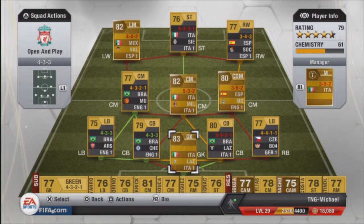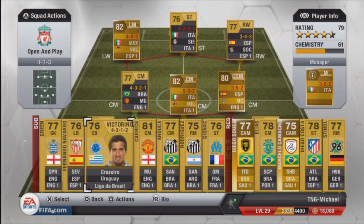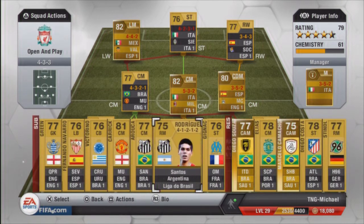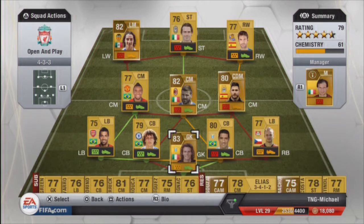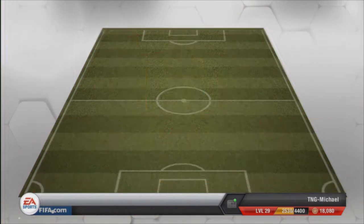There's one player I think I've got that suits a 4-5-1 and that's my keeper, but everyone else just doesn't fit. So 4-3-3 - I'm going to try this, see how it works out and plans out and go from there.